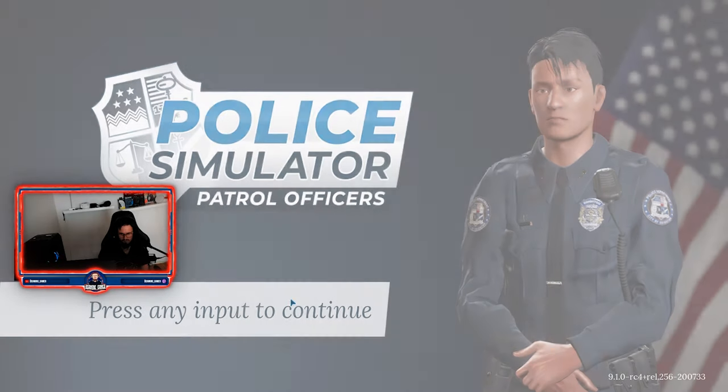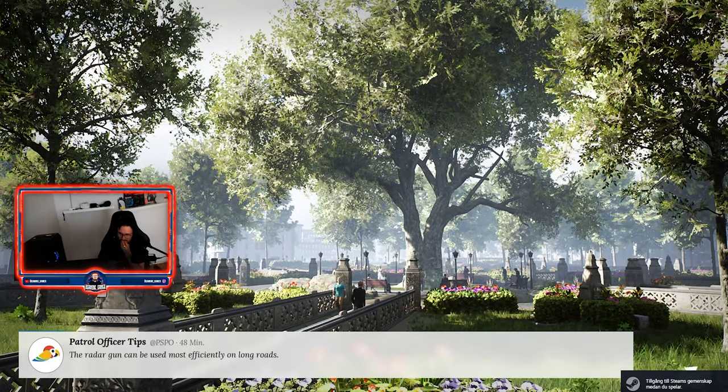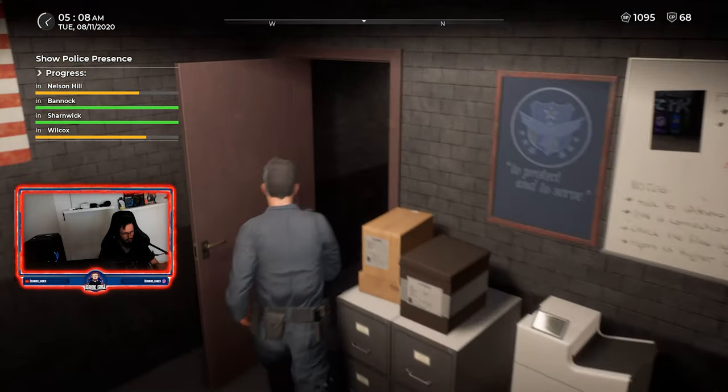Next, we need to talk about graphics. To fully immerse yourself in the world of Police Simulator Patrol Officers, you'll need a high-performance graphics card. We recommend the NVIDIA GeForce RTX 3070 or AMD Radeon RX 6700 XT. These powerhouses will deliver stunning visuals and realistic effects.